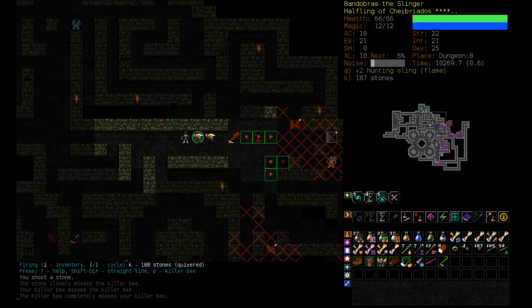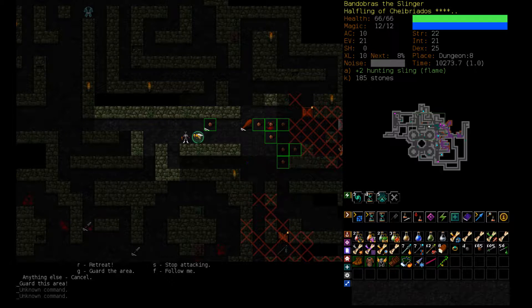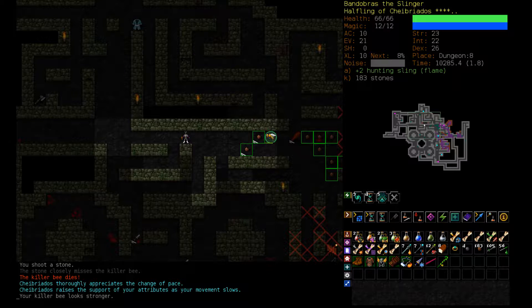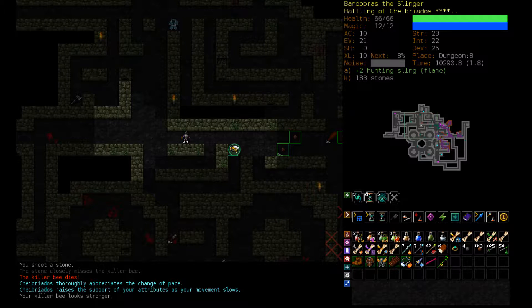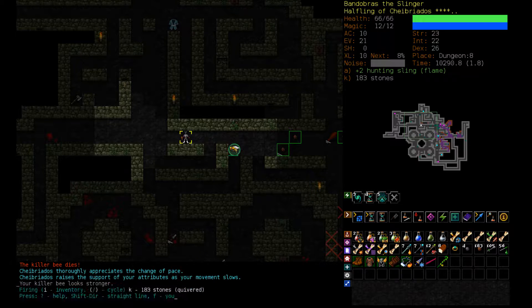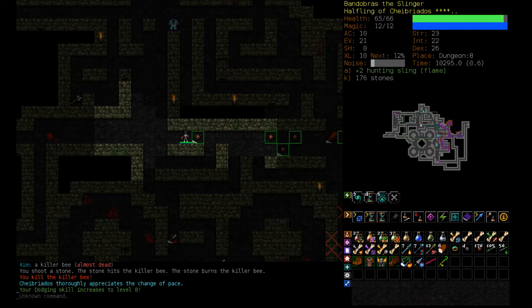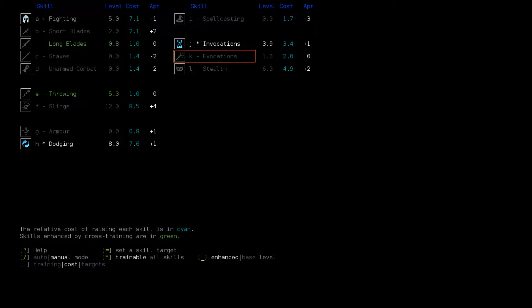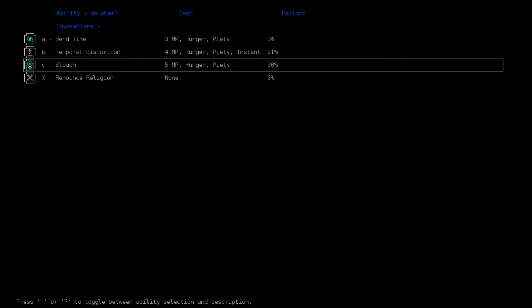If your killer bee looks stronger it might be time to start attacking it. We will have to fight it eventually — I think we just have to fight it. Let's do it. That was a few killer bees down. The wand of enslavement was obviously very important there. I'm happy to be getting a little bit of evocations. If we can get invocations up though, we can just use Slouch. Could use Slouch already, but it gets more reliable. Getting another two levels — that might be enough, probably want like seven.